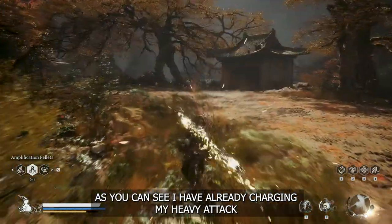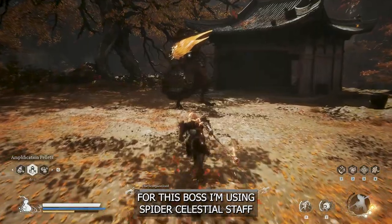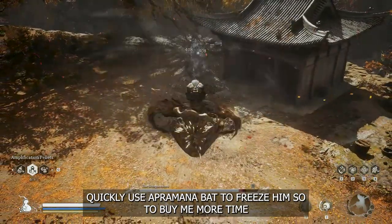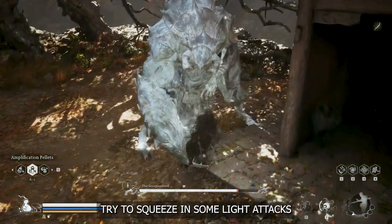As you can see, I have already performed my charge heavy attack. For this boss I am using Spider Celestial Staff. I quickly use Opera Mana Bed 3 sim so that to buy me more time. Try to squeeze in some light attacks.